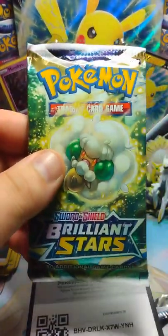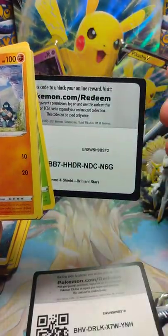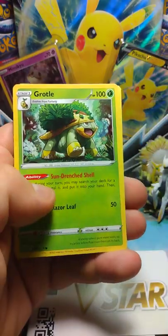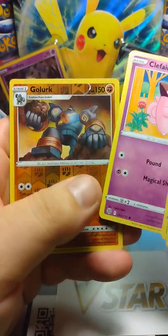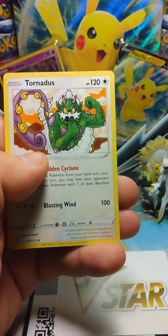Last pack magic — let's see what we pull. Code card, one through four. V-Star! Torkoal, Double Turbo Energy, Groudon, Golett, Corphish, Sawk, Cherubi, Clefairy. A Reverse Holo, Gorilla Tactics, and Tornadus for the Rare.